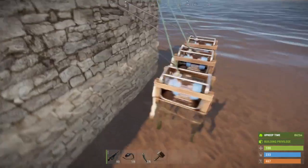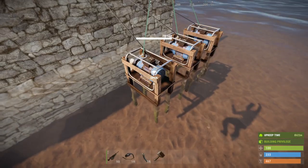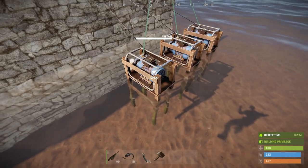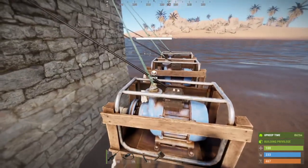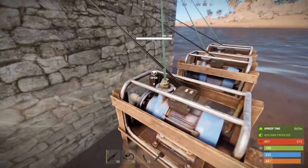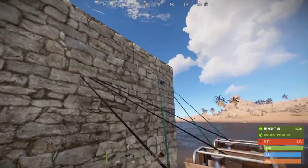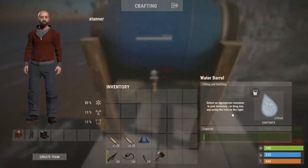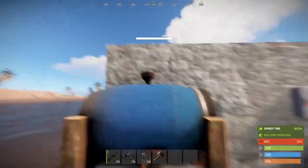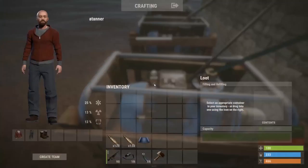You can place these down in the ocean or in rivers, but it has to be deep water. They may also be placeable at the abandoned cabins. They have two connections: an input for power and an output for water. Here they're collecting saltwater and sending it into this tank.